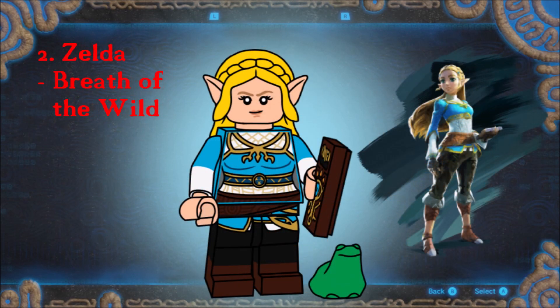Now here's Zelda. Like Link, she's in her champion's outfit from Breath of the Wild, which is one of her best designs, in my opinion. She has a new hair slash ears piece, and her accessories are a Sheikah Slate and a frog for Link's tasty consumption.